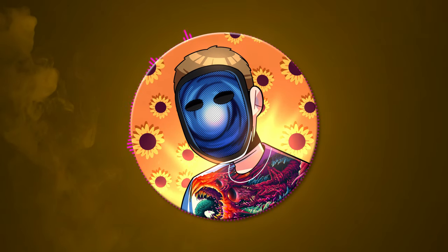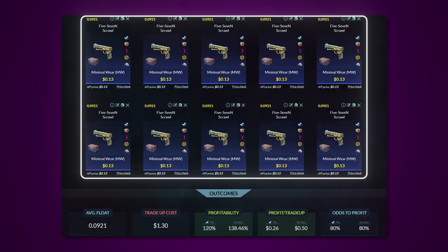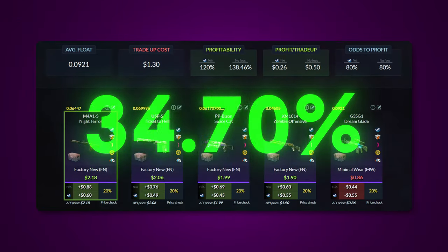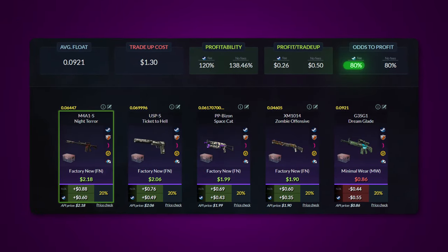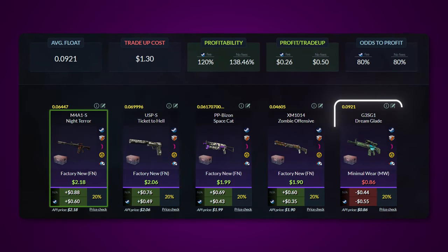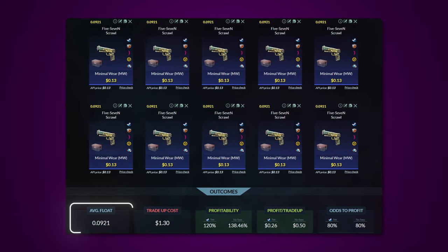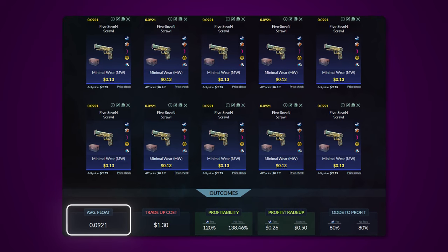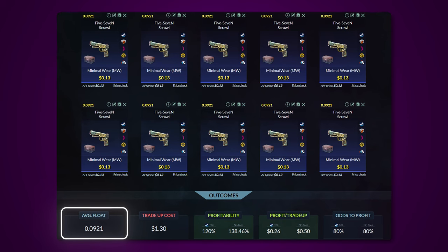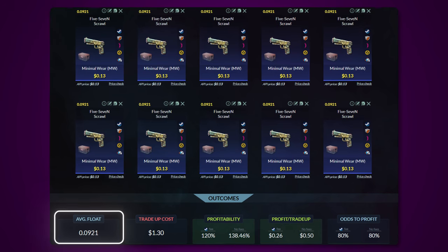To show you what I mean, let's take a look at one of my favorite cheap trade-ups. This trade-up consists of 10 minimal wear mil-spec skins from the Dreams and Nightmares case below a 0.0921 average float. It will cost you around $1.30 to do and has a 120% profitability after Steam fees, with an 80% chance to profit each time. Four of the outcomes are profitable and one will lose you $0.55. The average float for your trade-up is the single most important thing to abide by — if the average float of the 10 skins is higher than specified, your outcome skins will come out in the wrong wear, causing you to lose money almost every time.